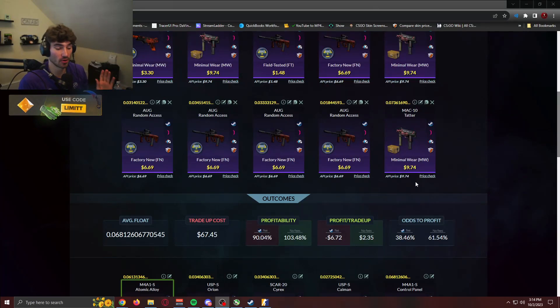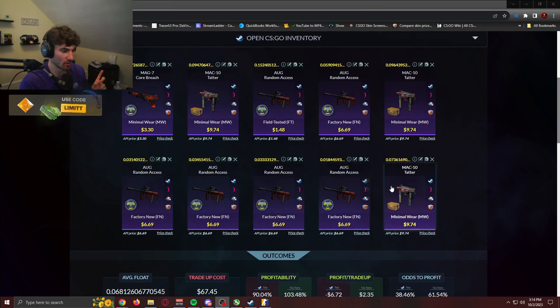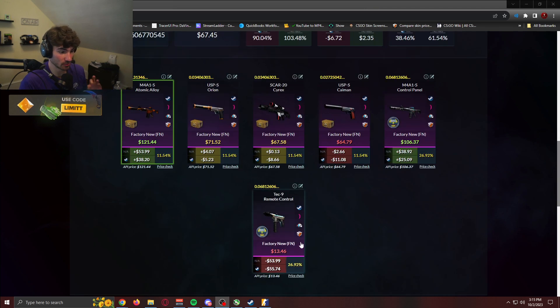We're doing one trade-up that's not part of the $10 to a knife series, but I do want to try this out. We have three things from the Huntsman collection and seven things from the new collection. It's a pretty good chance to profit. We just don't want to see the Remote Control Tech Nine. We'd love to see anything else — the Control Panel or the Atomic Alloy would be super sick. The Orion would be super sick too.